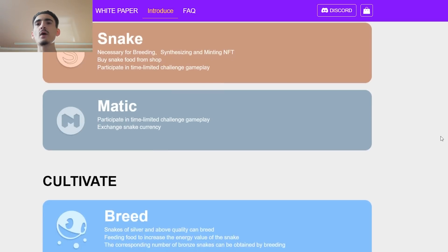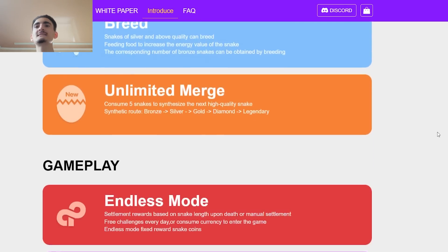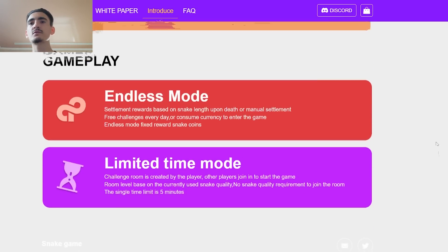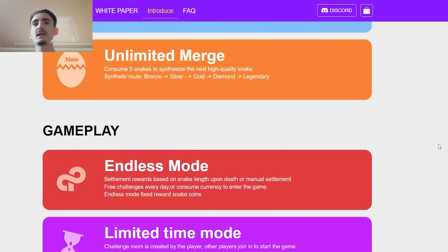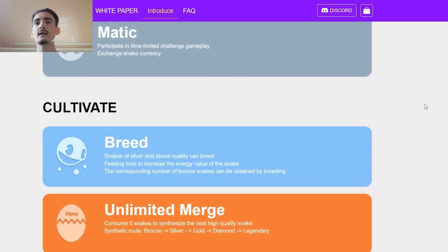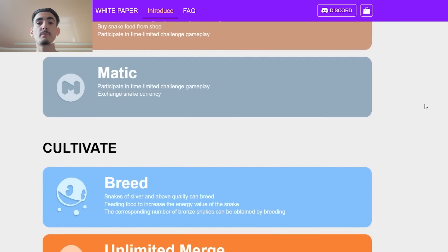Snakedown is a new era casual game that adds NFT, metaverse, Web3, and other features to the snake game. Besides playing the game itself, players can also obtain initial capital accumulation through several social platforms, activities, and airdrops, and start their snake eating progression path.